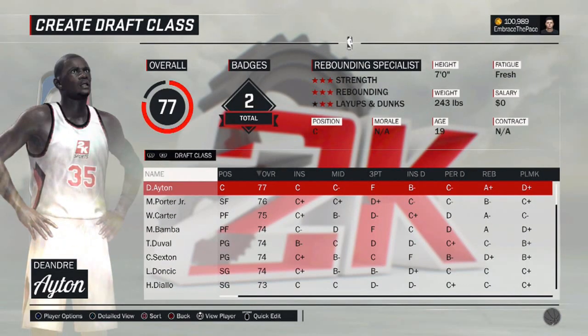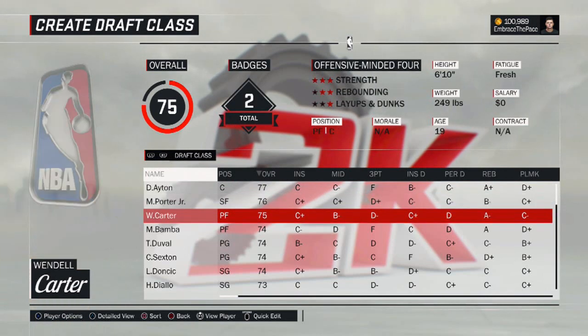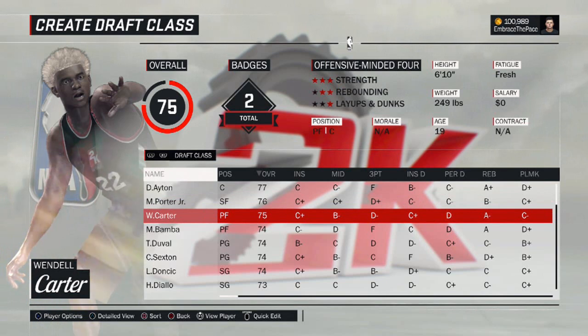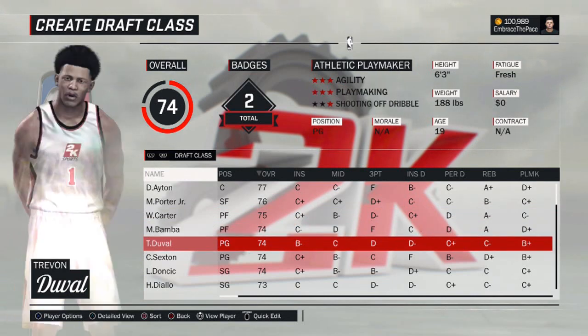Right now there are 31 players on release of my 2018 class — there were actually 30 but I added one earlier today. Normally I do 60 in the first class and then 30 in the second class and continue adding from there, simply because it's a bit harder to project further into the future. I don't want to add a ton of guys to the 2018 class right away who don't need to be in there, and there's not a lot of information on them yet.